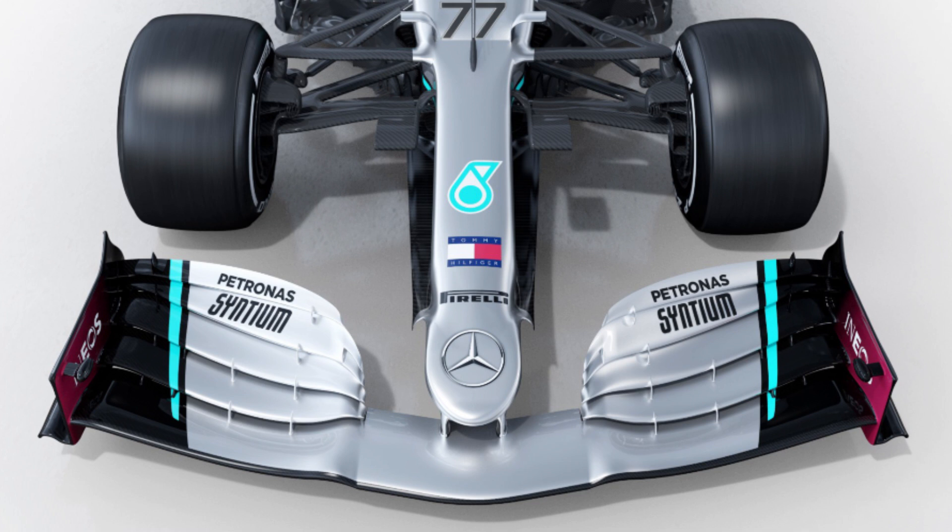We can also see an S-duct just before the number 77 in the image. If you look at where the two almost L-shaped fins pop up, there's a little line in between — that is the S-duct. Basically, it's an S-shaped tube through the nose cone that takes air from underneath the car and spits it out just in front of the cockpit, providing nice smooth air over the cockpit and towards the rear bodywork. This makes sure that when air hits those aerodynamic components, you haven't got any turbulent air that's going to decrease performance.